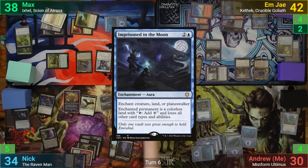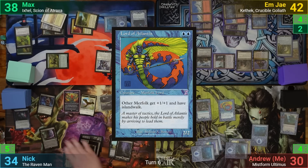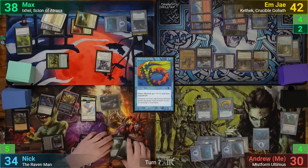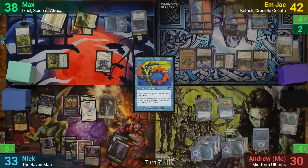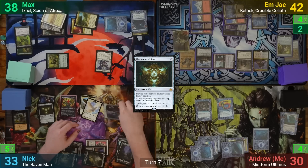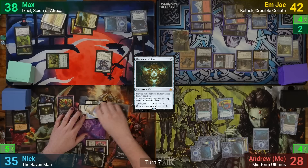I cast Imprisoned in the Moon onto Ixil to stop it messing with my top deck, then cast a Lord of Atlantis. I announce I'm passing turn. Before leaving my second main phase, Nick cycles a card to make a Raven before my endstep. He also loses one to the Connections to draw a card. Nick draws for turn, plays a Swamp, and taps enough mana for the Immortal Sun. He swings the Lifelink Vampire at me for two and two Ravens at MJ. All creatures hit, with Nick gaining two life and making a Blood token.